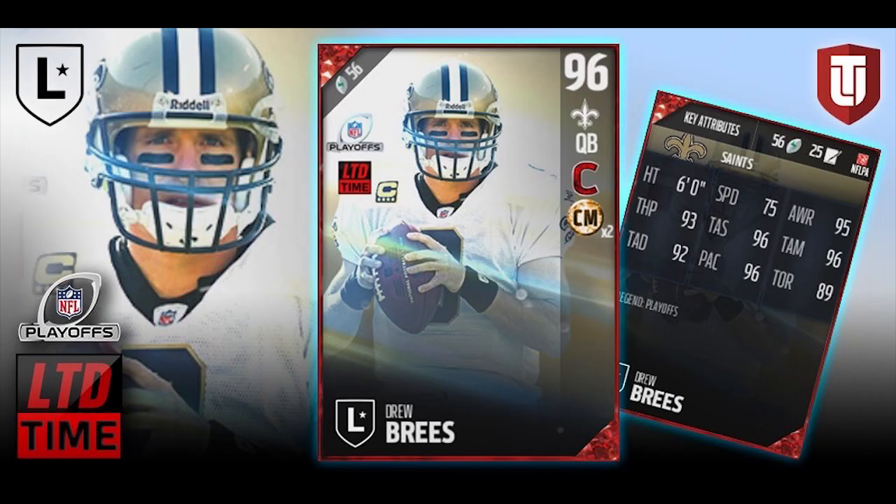Hey, what is going on guys? Clickwood here back again with a quick Madden 17 Ultimate Team update for you guys. EA did put out an early tweet releasing the legends that are going to be in the game on Saturday the 21st. They're going to be entered into packs that morning, so you guys will see these new cards in the game.